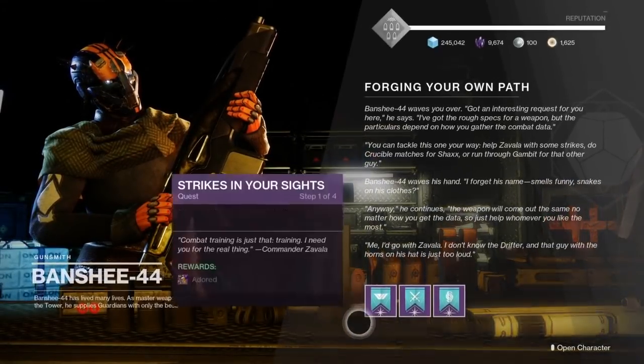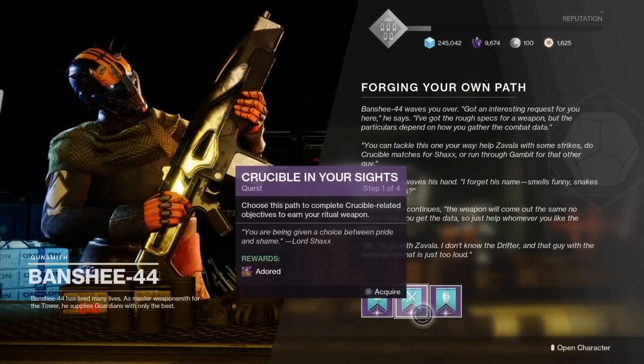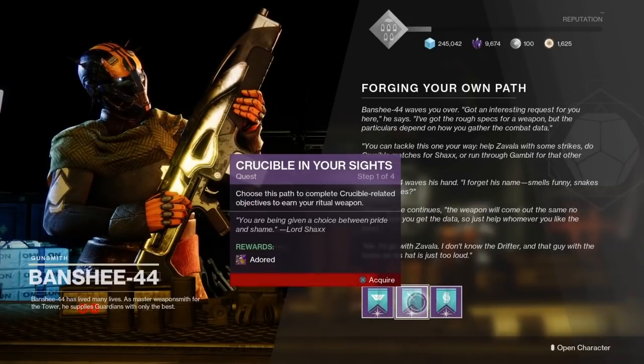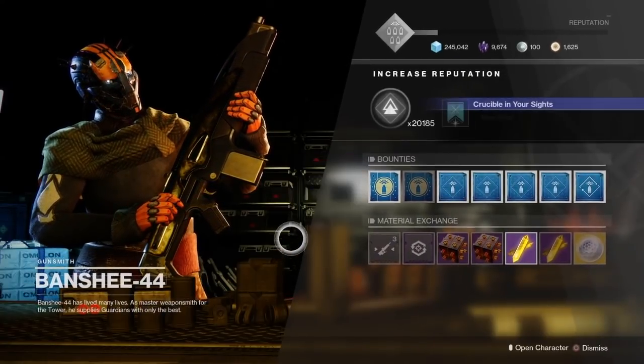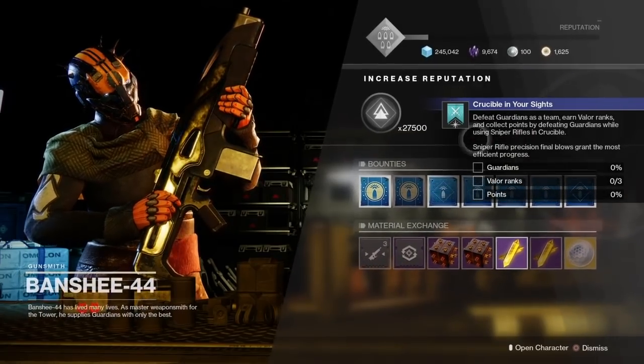Destiny 2 Beyond Light is here and with it comes a brand new method to obtain exotics. In this video I'm going to show you how you can get some fan favorites from previous years such as Izanagi's Burden, Tractor Cannon, or even the Air Apparent in Beyond Light.